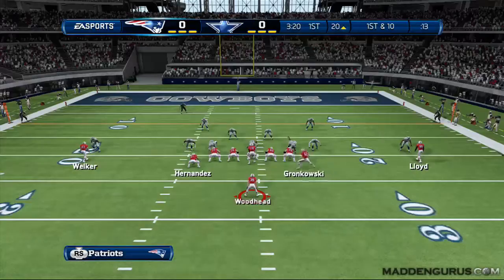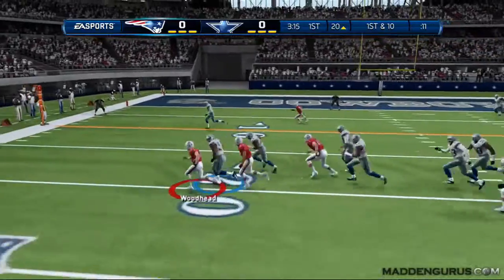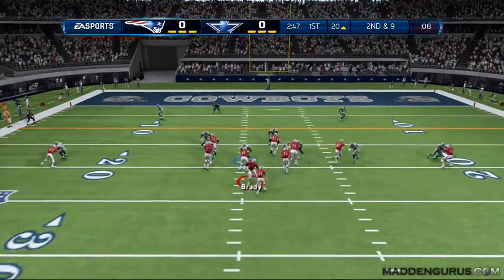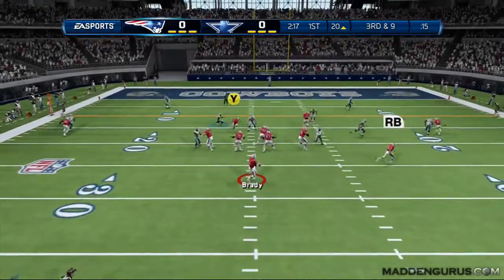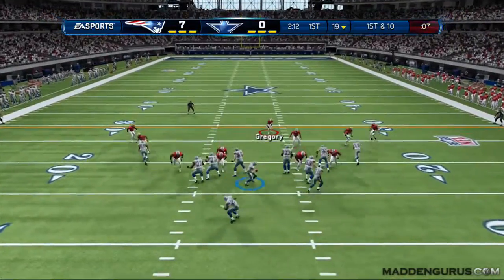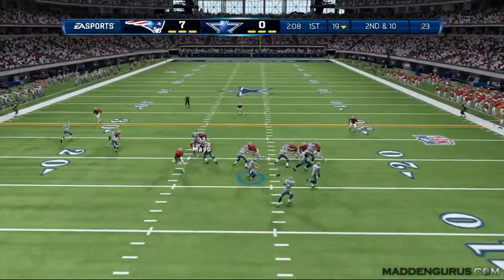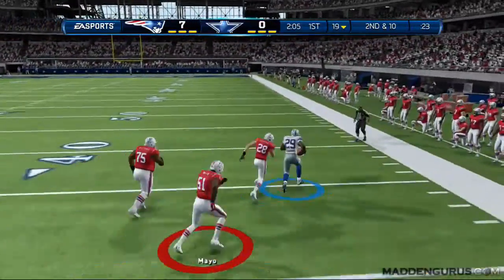On offense, Tom Brady is one of the best quarterbacks in the game — 96 throw power, 93 throw accuracy. In the run game we have Ridley and Woodhead. Ridley has 87 speed, Woodhead has 92 speed, so if you want more speed go with Woodhead. For better carrying go with Ridley — 83 carry versus 77 for Woodhead. If you want to throw to your running back a lot, Woodhead has 84 catch versus Ridley's 64 catch.